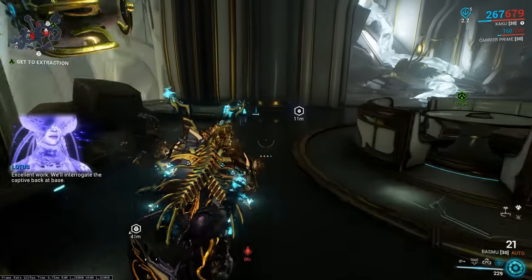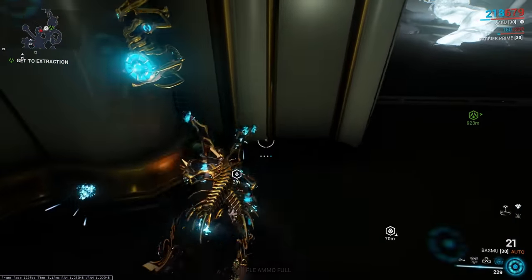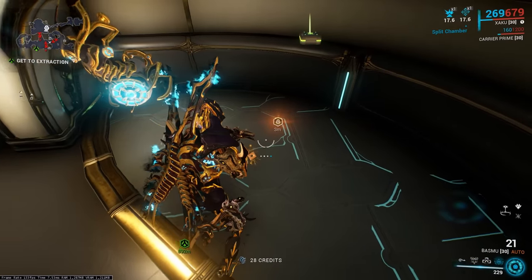If you down a Lich or Sister three times without using the Parazon on them, they'll simply leave the mission without leveling up. The Arc Line ability on Itzal uses the energy color of your equipped Warframe, not the Arc Wing itself. The icon that appears when an Ayatan star drops signals what kind of star it is — if the star in the icon is small, it's a cyan, while if it's large, it's an amber.